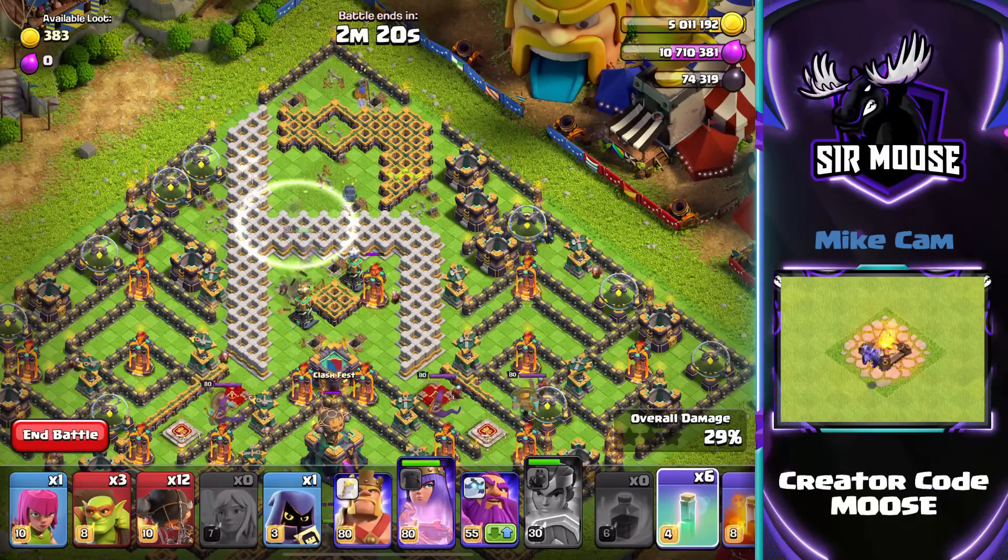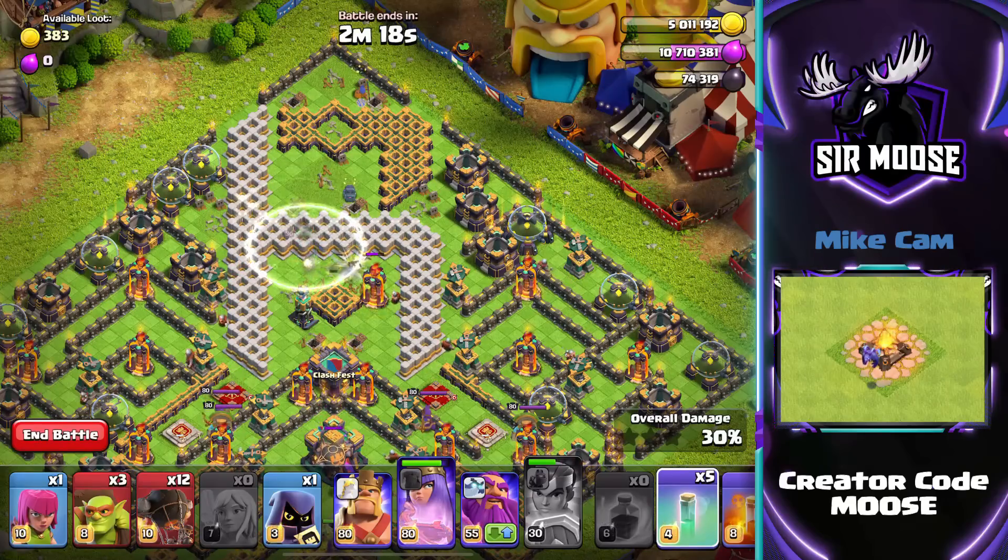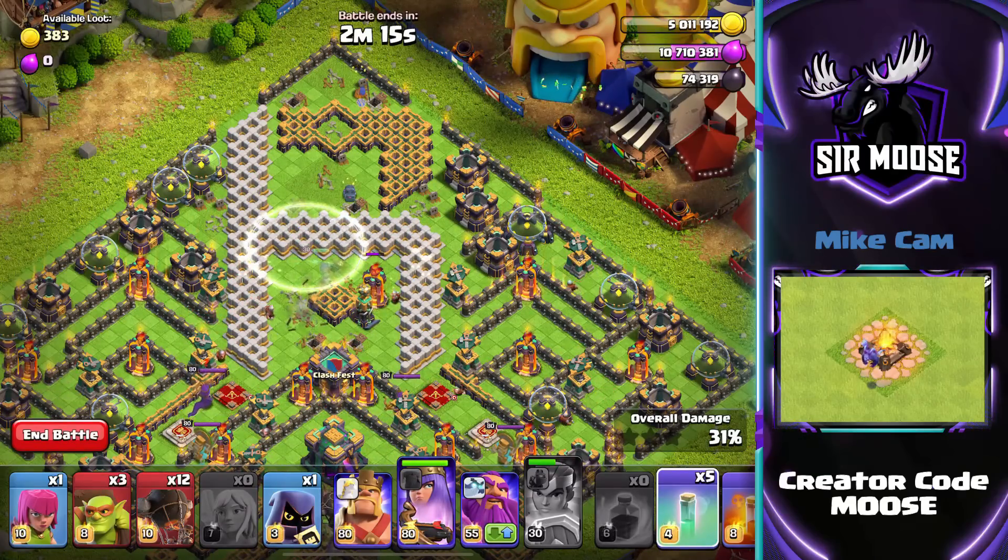If loads of rocket balloons come out of the clan castle, then help your Queen out with the poison spell. If only a couple come out, it's okay — you don't really need to use the poison spell.